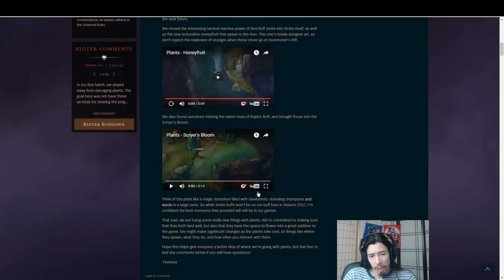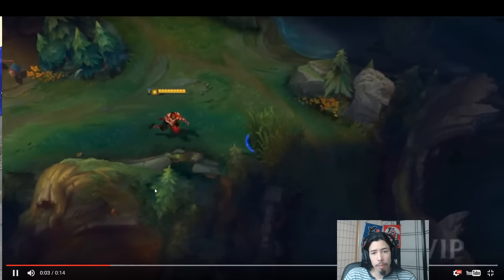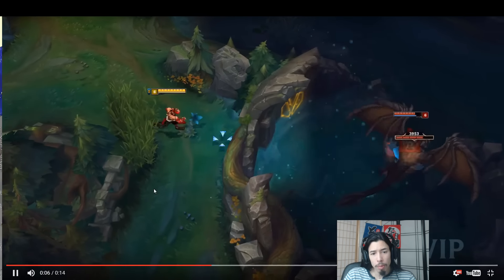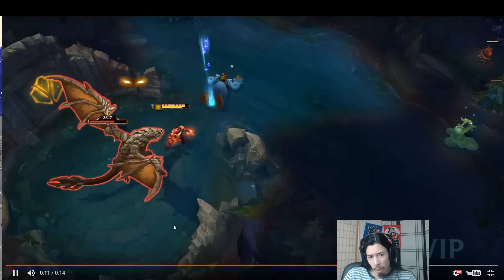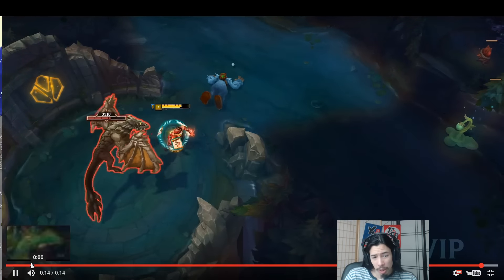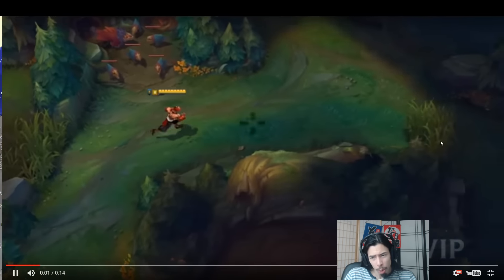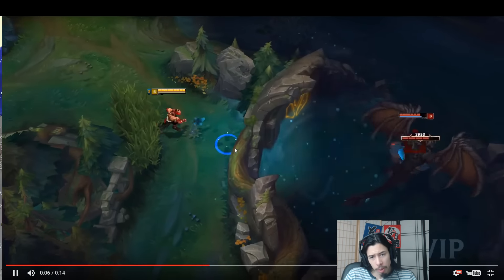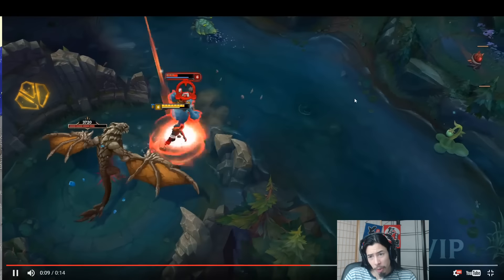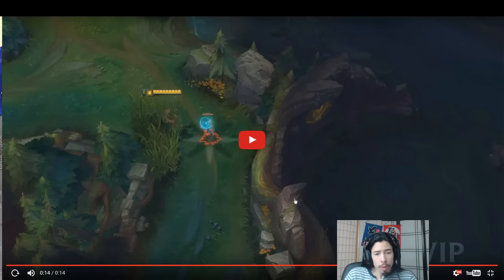Lastly, the last one they show — again, I don't think it's supposed to be all of them — but this is Scryer's Blooms. This one was kind of interesting. I had to look at it a few times to see exactly what's going on, but it shoots out like this giant wave-like cone. They talk of it like a hawk shot — it's sort of like a circular area, but from what I can tell, watch the trajectory of this thing here. It's just kind of like this wave that shoots off, and you get vision there and you can see stuff in the enemy jungle.